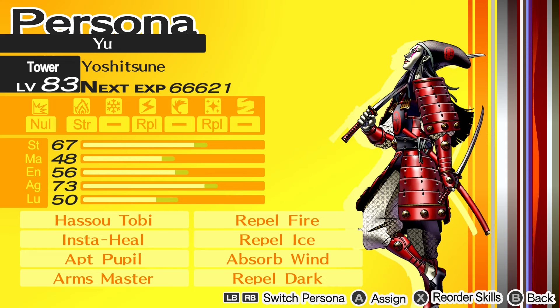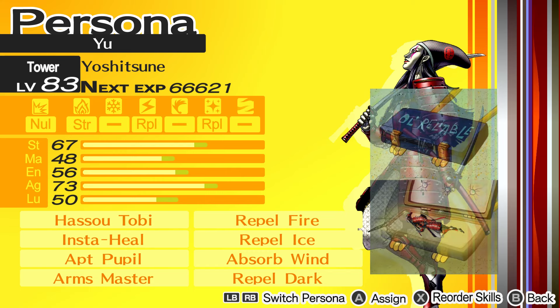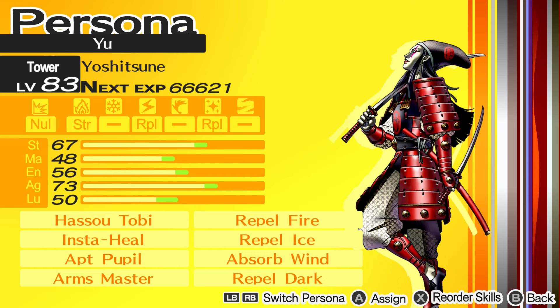And that is basically it for the build. I opted for Repel Fire and Repel Ice over Absorb just because it made the fusion path a lot shorter. This can take a little time if you don't have the Personas already in your compendium, but I tried to make it as simple as I could. I'll include a fusion calculator in the description if you need it, or if you think there's a better way to get to the end result. Again, P4G is a relatively easy game, so don't stress too much about min-maxing. I will be making at least one more build guide for Trumpeter, who's a really good support Persona, so look out for that one. And if this is your first time playing P4 or the 100th time, I hope you have a lot of fun with the game. Peace.